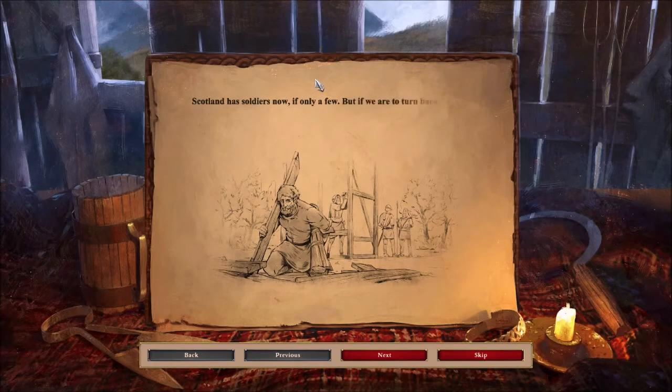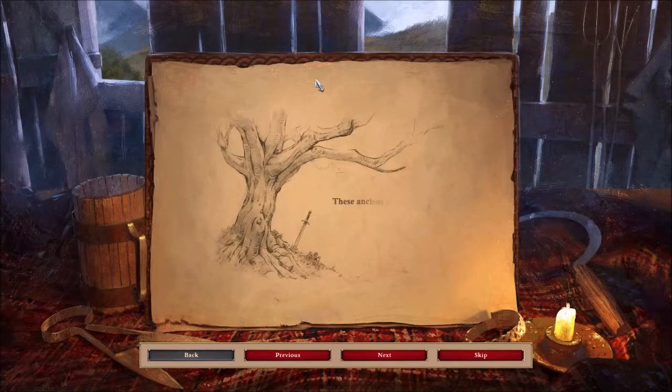Scotland has soldiers now, if only a few. But if we are to turn back the greed of Edward Longshanks, we'll need many more recruits and much more gold in our coffers. These ancient stones and oaks around us will soon be drenched with the blood of clansmen.